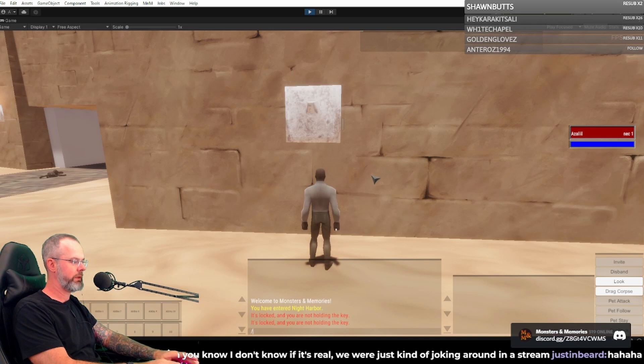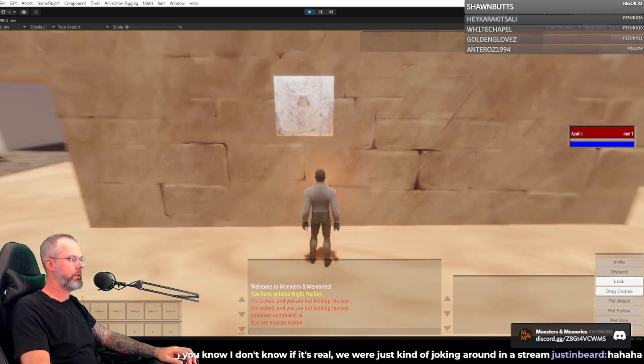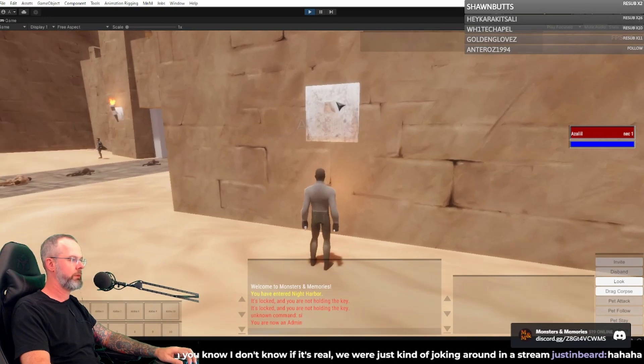I'm gonna cheat just once on this character and summon a torch. GM on — okay, now I have a torch, which is awesome, because there's a torch holder.